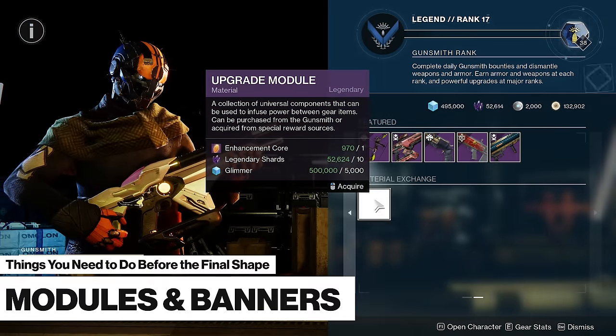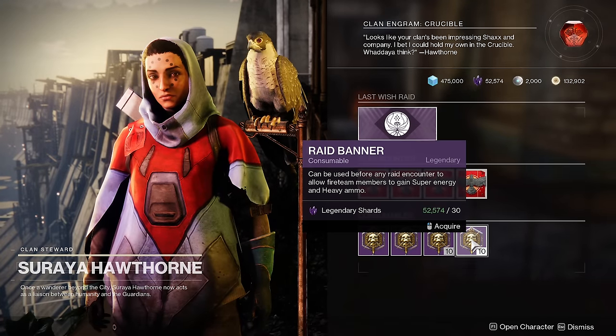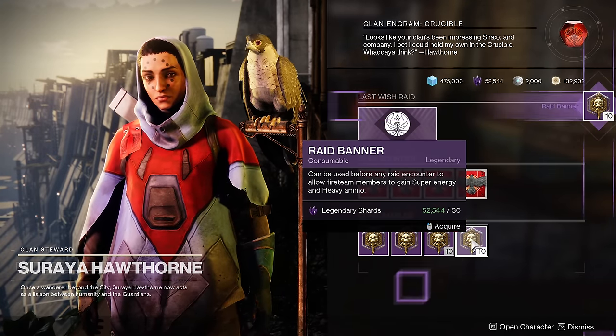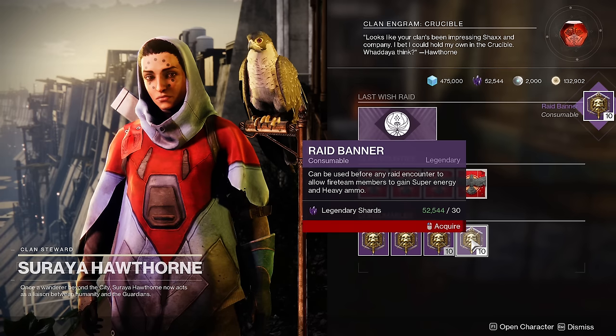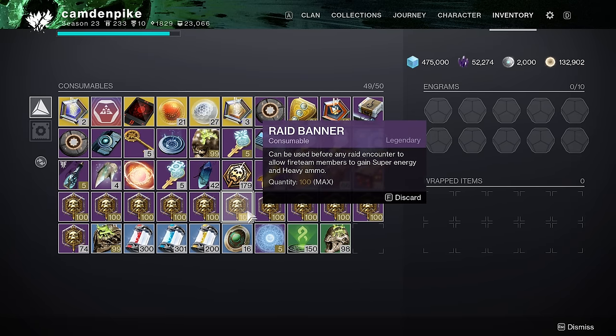You'll also probably want to buy max upgrade modules from the Gunsmith, and then go visit Hawthorne and buy a bunch of raid banners. If you do raids or dungeons at all, you'll probably want to get a lot of these, and I know most top players are stocking up absolutely ridiculous amounts of raid banners right now in order to prepare.